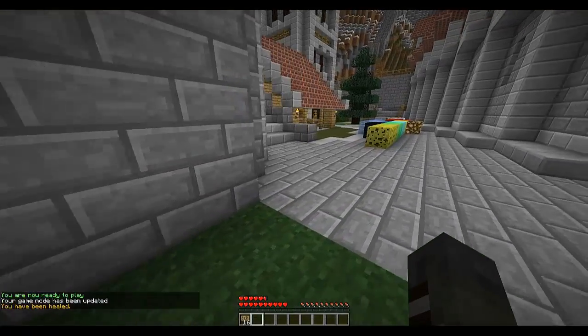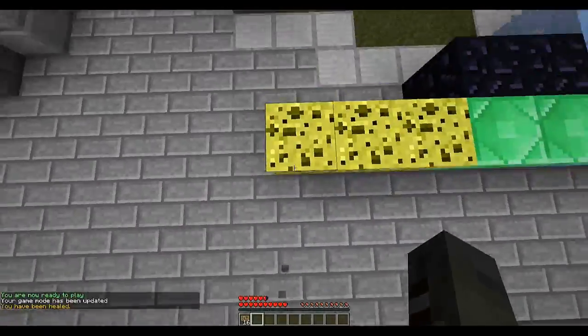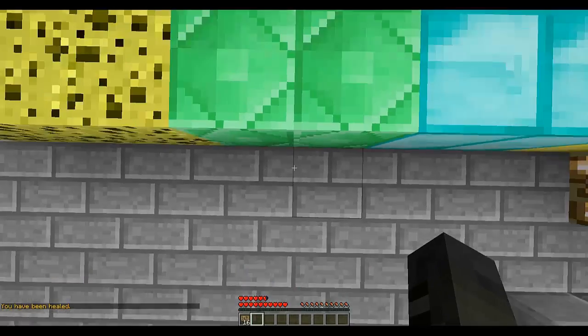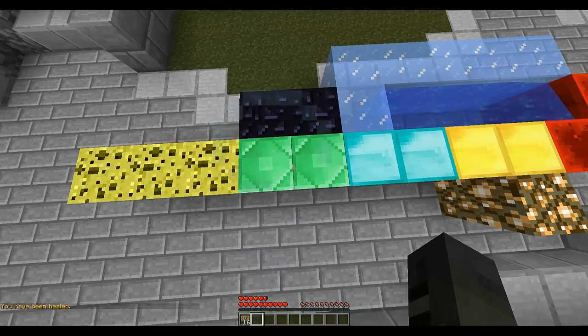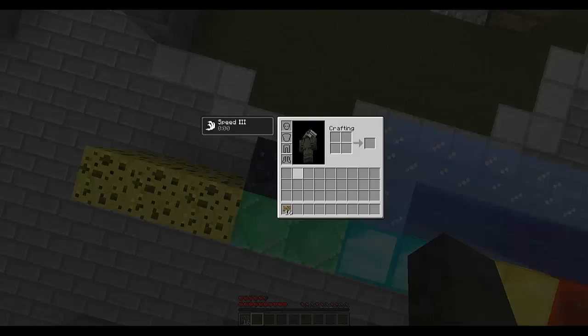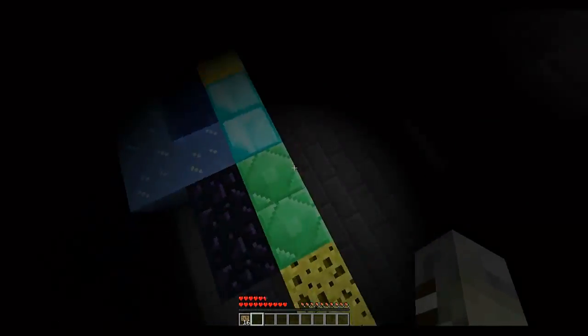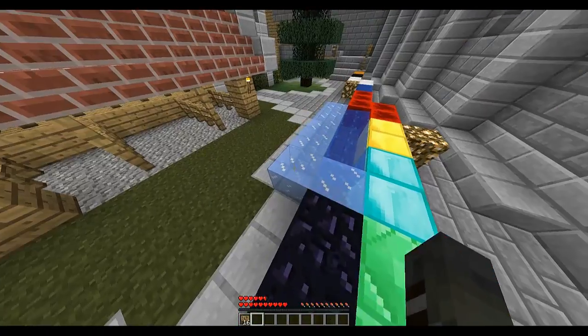The sponge block — let's jump on it — it makes us bounce. The emerald block gives us a speed boost. And if we jump on the obsidian it will give us blindness — there we go, blindness.